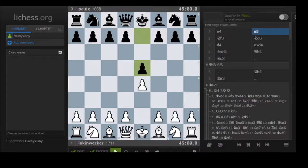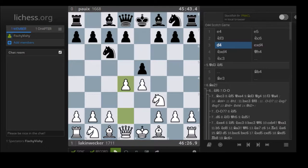So, E4, E5 - the King's pawn opening - and Laken chooses to go with Nf3. He's not as crazy as I am going for F4. So Nf3, Nc6, D4. This is the Scotch opening.